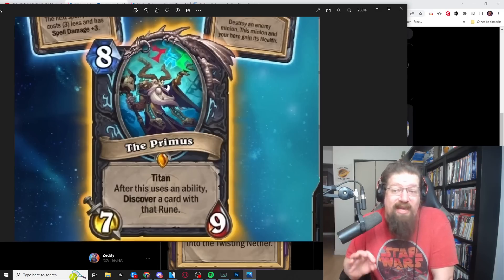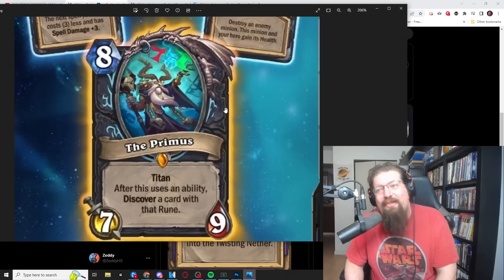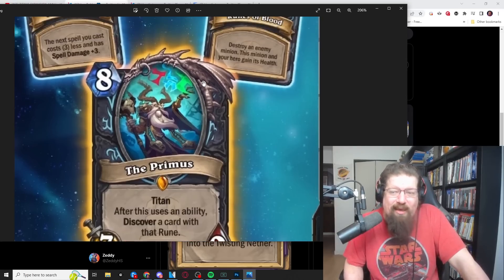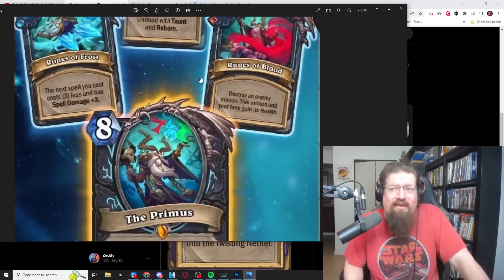Four to five in standard, I still think this is relevant play. Maybe possibly unholy or frost, probably the least likely options. In wild, maybe some blood decays can make it work a little bit, but overall it's definitely much more of a standard-focused card. I'll give it a three in wild. It's eight mana, it's not going to work in even Death Knight. Definitely just not even that good in wild.